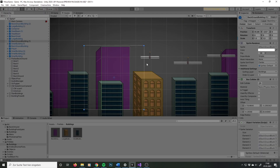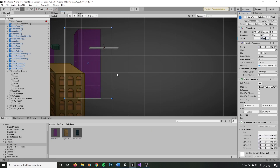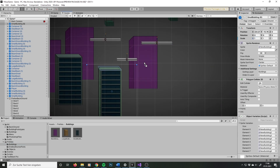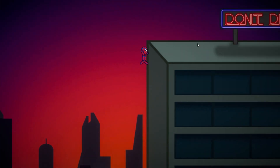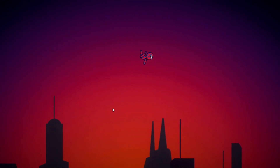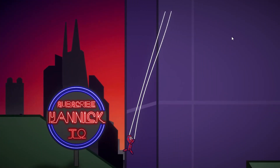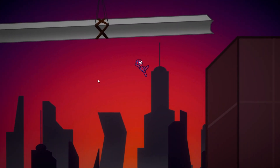I have made endless runners before, so this shouldn't be a problem. I build several segments that are fun to swing through and just spawn in new segments where the last segment ends. This way we can endlessly swing through the city and nothing can stop. Wait, what? Yeah, that was unfortunate.